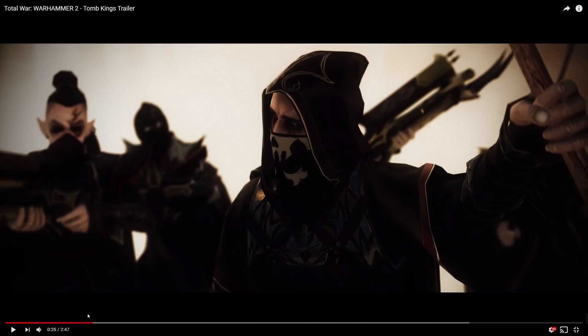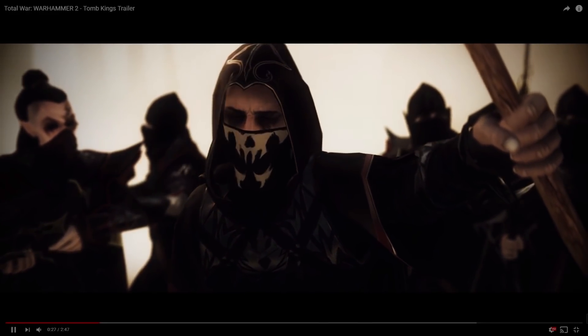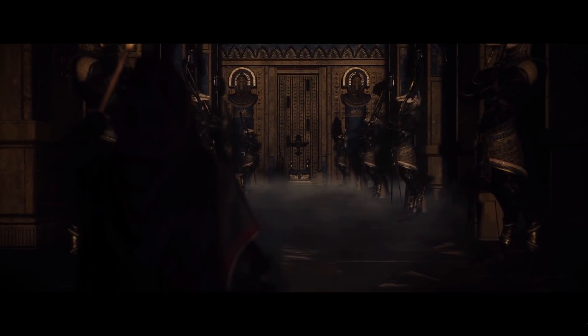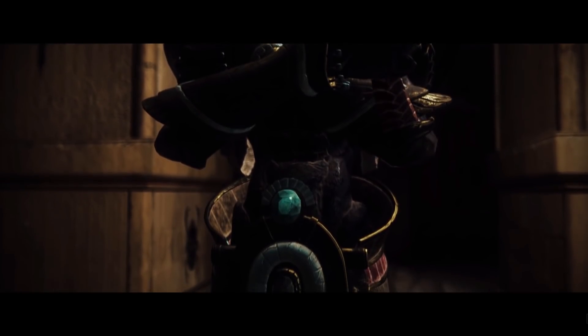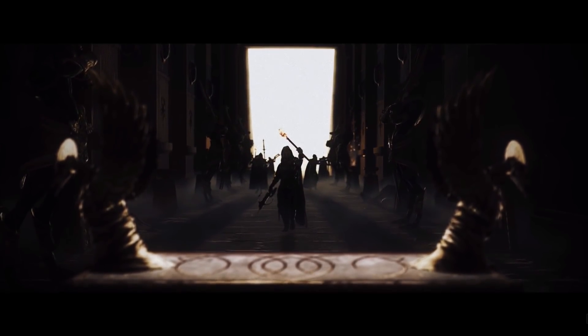Right off the bat we see an assassin and some shades. These might not actually enter the game — it's been talked about that the dark elves are not even going to be in the game at all. What I want to show you is the Ushabti. We know from the lore video that the Ushabti actually stand guard in this very method. These don't look like the great weapon variant. Remember, the Ushabti have differing heads depending on which god they're dedicated to.